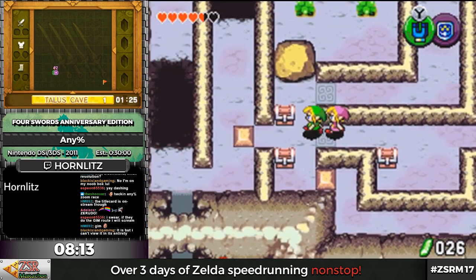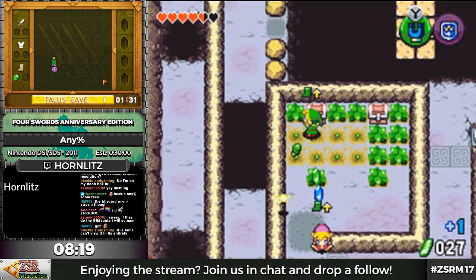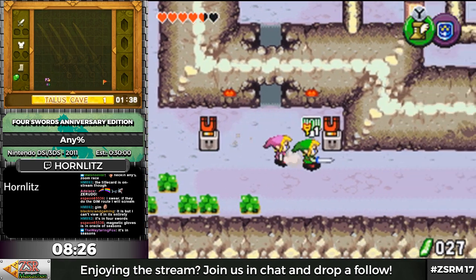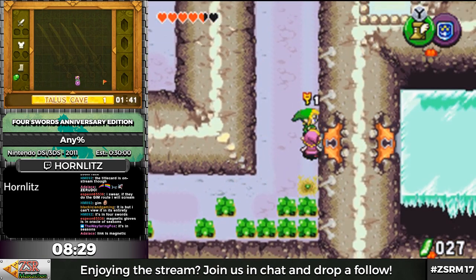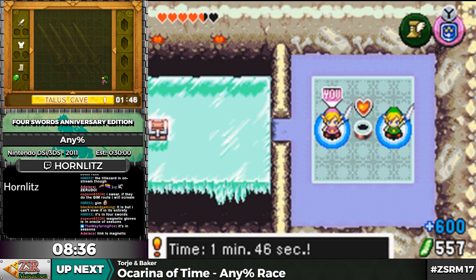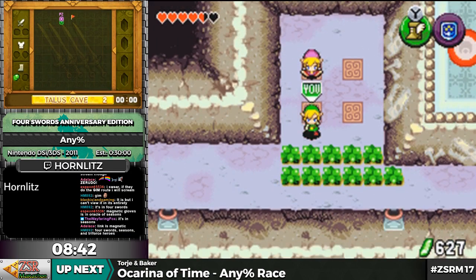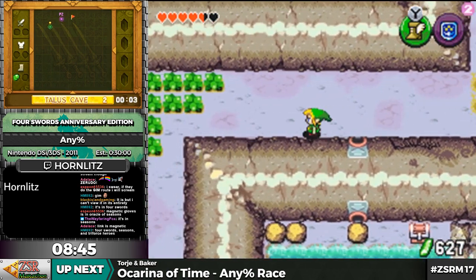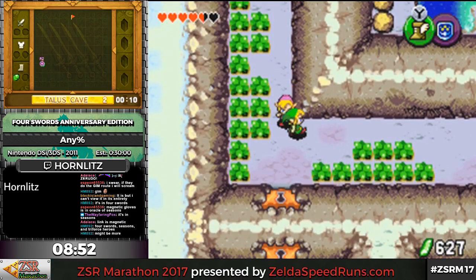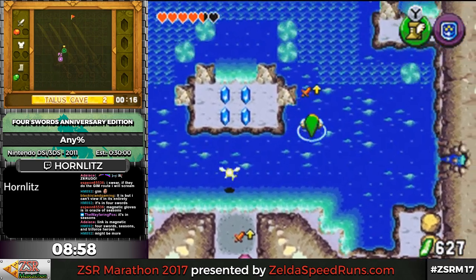The one key I need to get here is up in this area — it'll be one of these chests. It was that one. Now I can call this guy to me, grab this, and start dashing. And get through here, and then we are done with this level. A good goal time — the game keeps track of time on the bottom screen. For the later levels like Talos Cave and Death Mountain, you kind of want a time around a minute and a half to a minute 45.